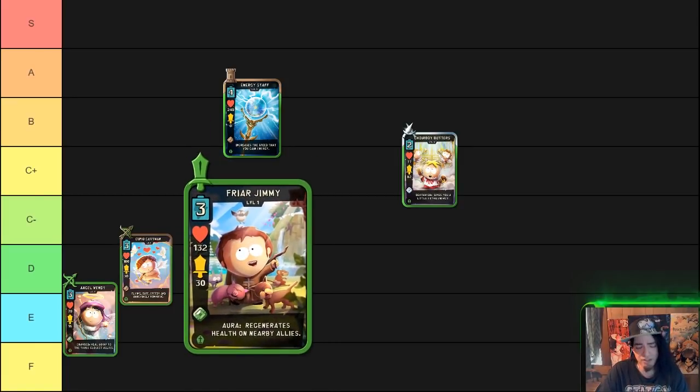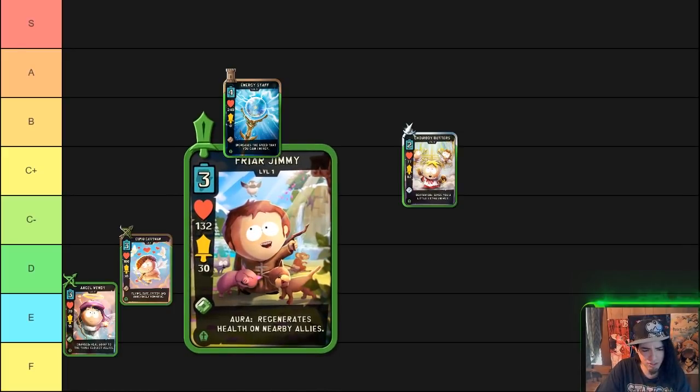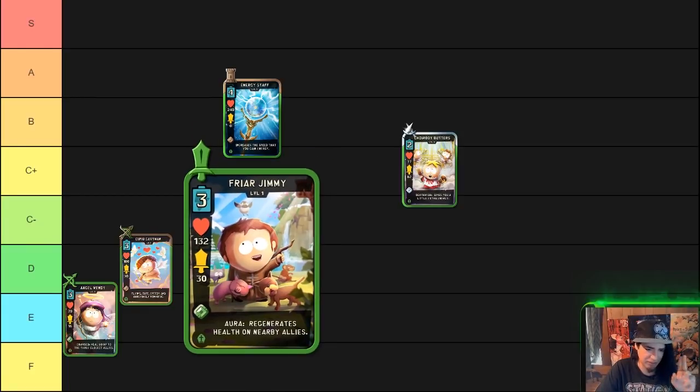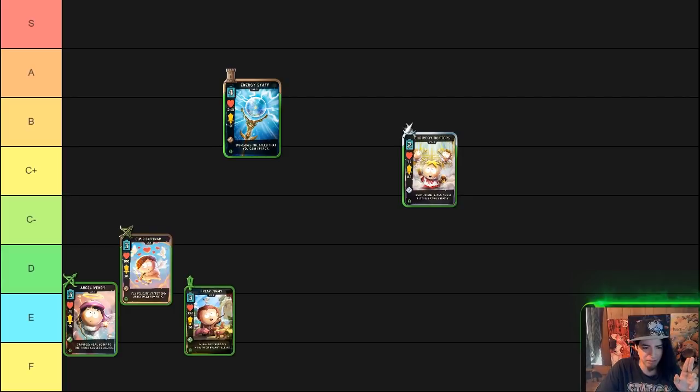Next is Friar Pop Jimmy, which we have in the E category. He is not a very good card — a common fighter three-cost with an aura that regenerates health on nearby allies. His aura area is okay but could be bigger. His attack and health do not scale into the late game as he is a common card, and his aura is not very strong, so he can be easily taken out of a battle. In combination with maybe Priest Maxi or Regeneration he can do better, but by itself the card is not very good and relies on staying alive to heal others.